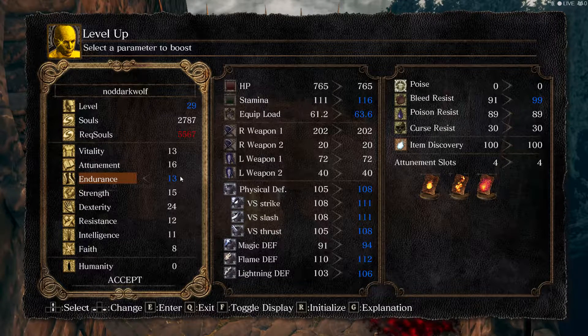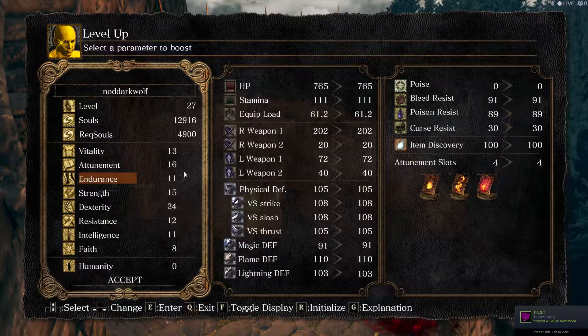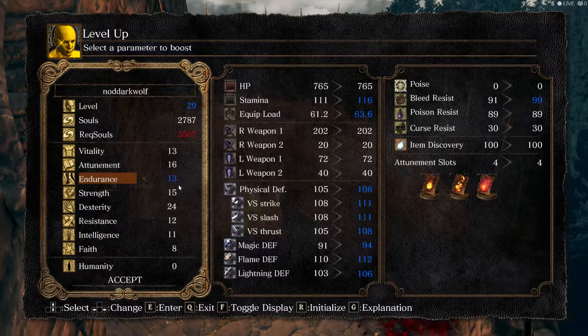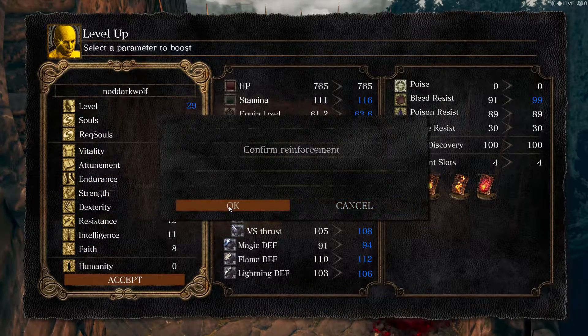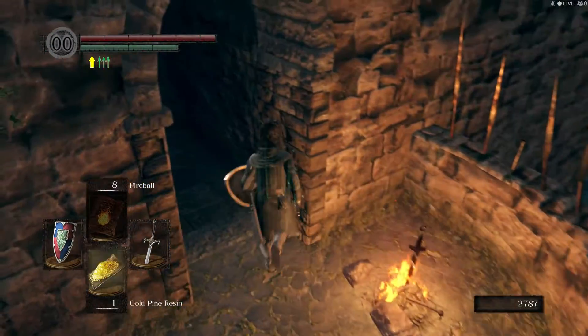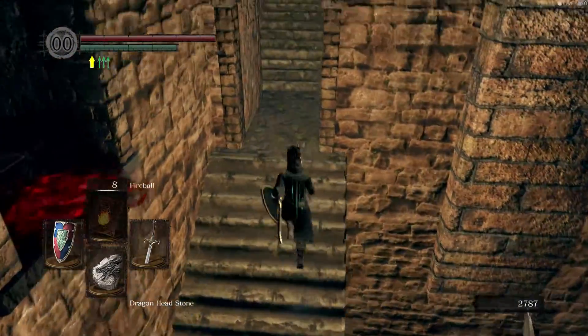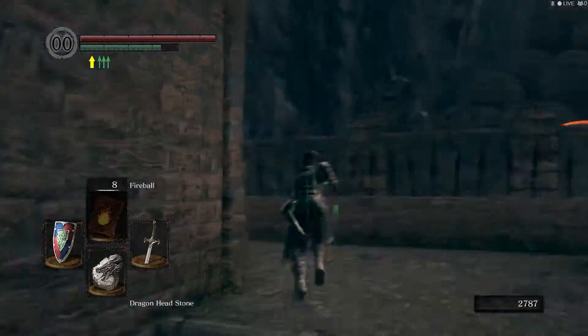We're going to go endurance. We'd be put in the 800s if we got that. We're getting more endurance because the Dragon Head Stone owns fire breath if you can hold it, but it requires a lot more stamina to do so.